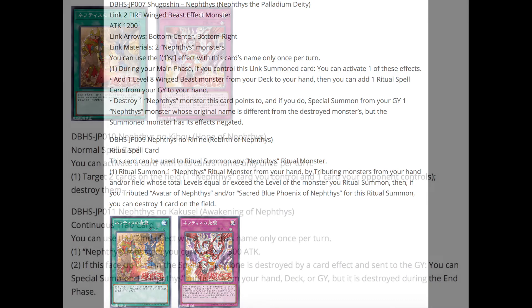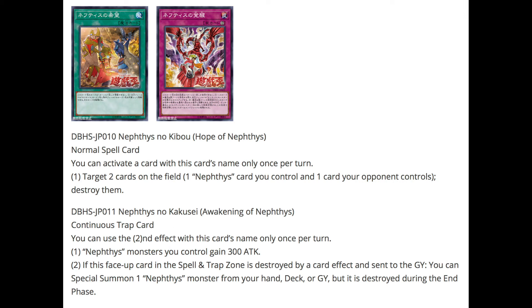The normal spell card can only be activated once per turn. Its effect: target two cards on the field — one Nephthys card you control and one your opponent controls — and destroy them. It's a little disappointing that you have to target your opponent's card, but the fact that it can pop any card your opponent controls is nice — field spells, back row — not just restricted to monsters, and you get your destruction effect off when you destroy your own Nephthys monster.